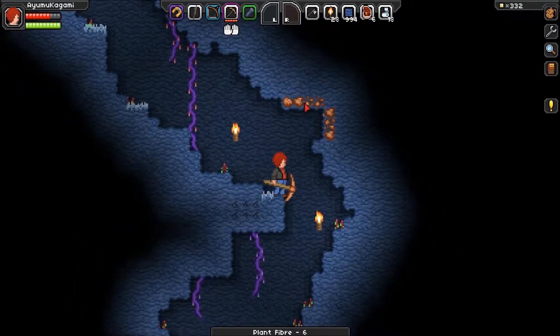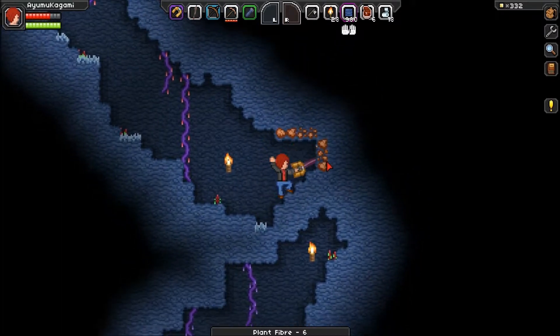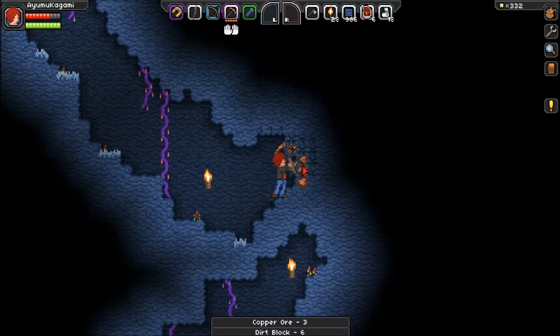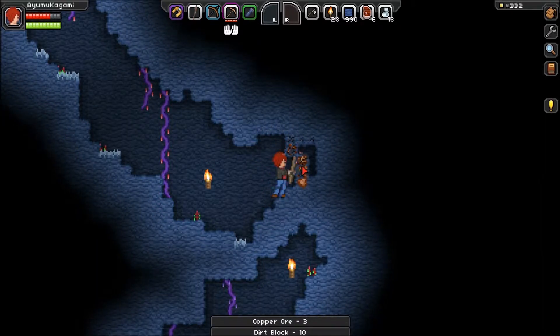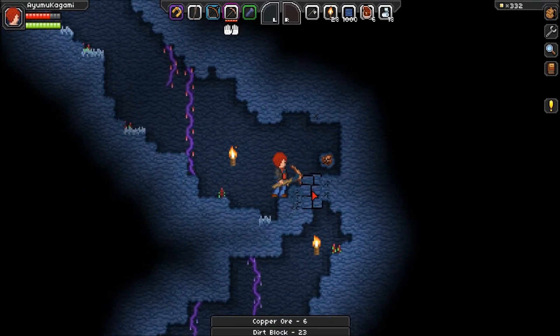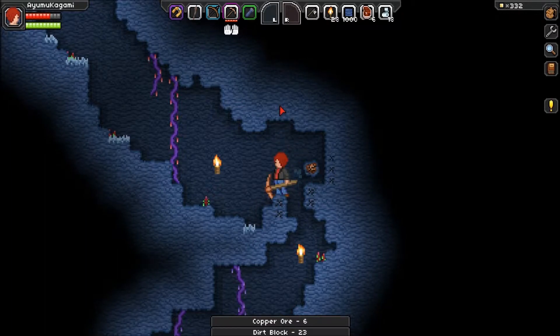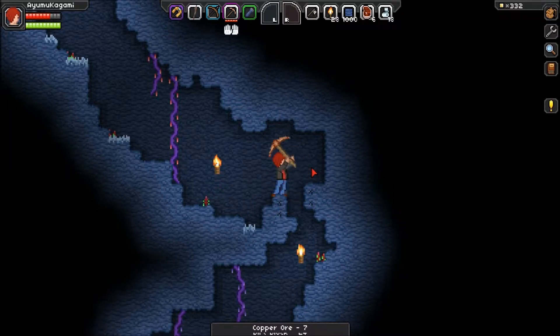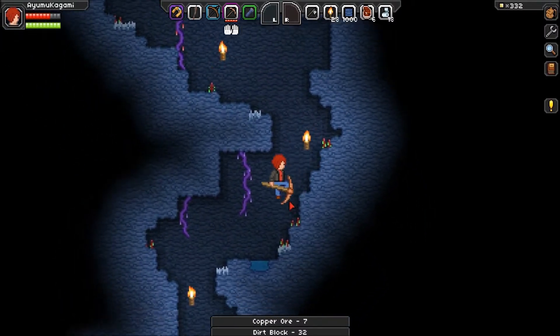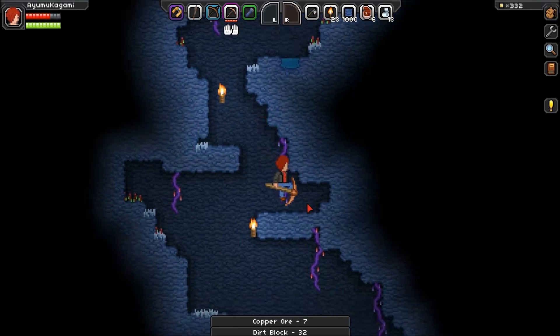It gets a lot more radius out, so you don't have to mine brick by brick, which was something I thought was a little too tedious in Terraria. Whenever I see something, I have to mine it. Also, when you start breaking something like right here, it slowly fades back to not being broken. So if you do move your mouse over a little bit, that doesn't instantly stop it, which is something I definitely like.